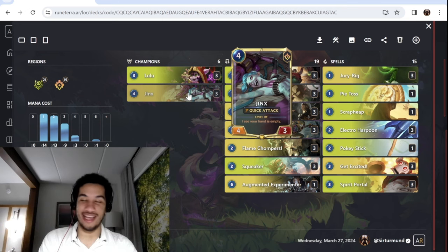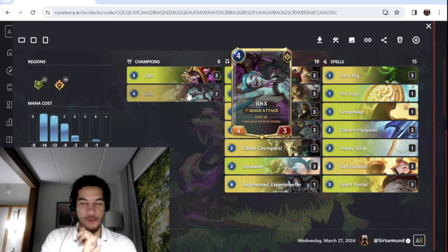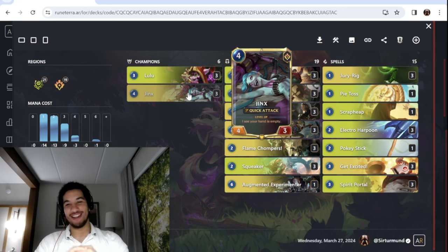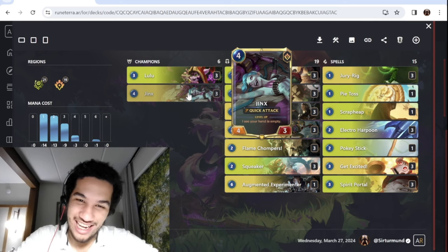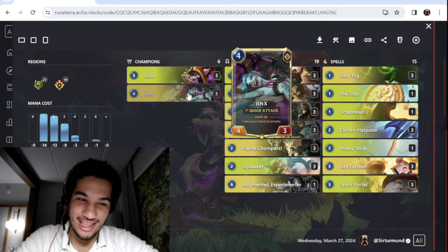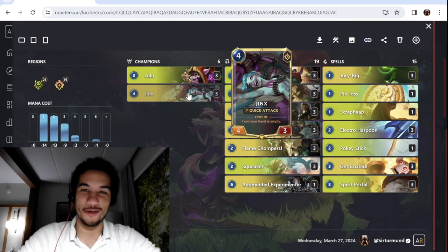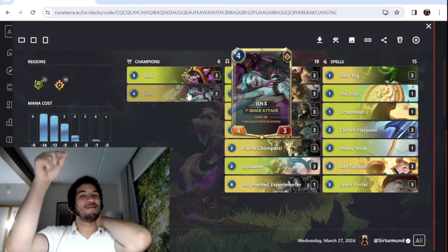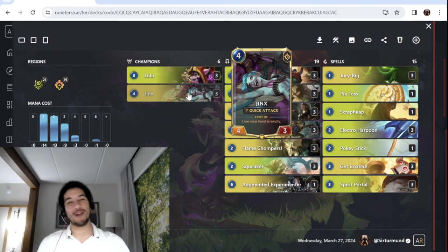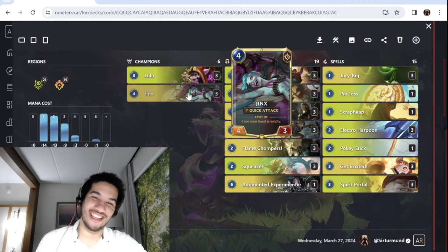We even have a fully blinged-out deck today — the Star Guardian skins for both champions, the Star Guardian board. You know what happened to me? Like two weeks before Riot announced competitive shutting down, I bought like $100 worth of coins. So now I'm sitting on like 7,000 coins that I have no idea what to do with. That's why I just randomly bought the skin and the board. Hope you all enjoy. If you do, make sure to like the video below and subscribe to us — we post LOR videos and other card games every single day.